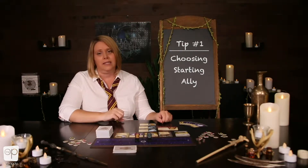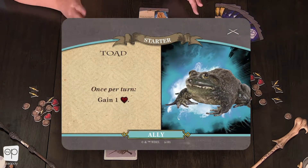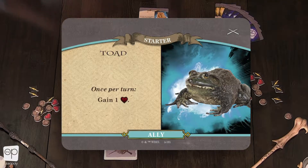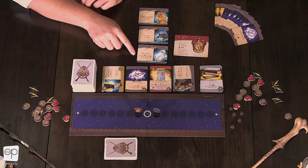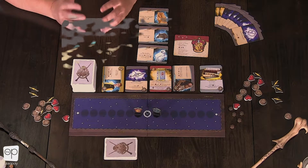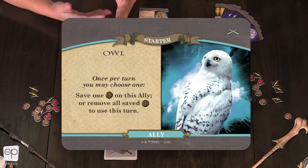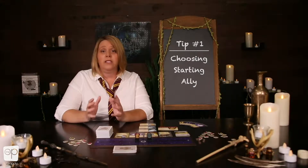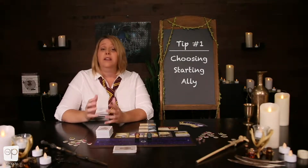But if your opponent gets a cat, grab a toad. This is going to give you one health every turn, regardless of what you play — it makes a great defensive deck. My favorite is the Owl. This gives you an extra influence to use right from the beginning that you can save up on that card, allowing you to get to those seven and eight value influence cards sooner than your opponent can. It's going to get you a better deck faster.